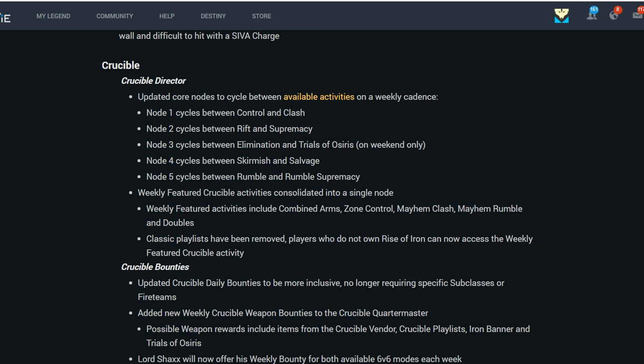For the Crucible, there's a lot of changes. Activities were trimmed down to only six — five nodes when you select Crucible and then a weekly featured Crucible. Node 1 has Control and Clash rotating. Node 2 has Rift and Supremacy rotating. Node 3 is Elimination and Trials, with Elimination during the week and Trials during the weekend only. Node 4 is Skirmish and Salvage. Node 5 is Rumble and Rumble Supremacy.